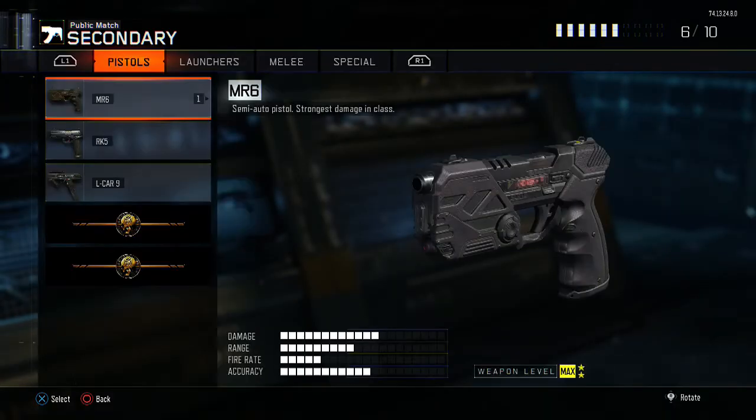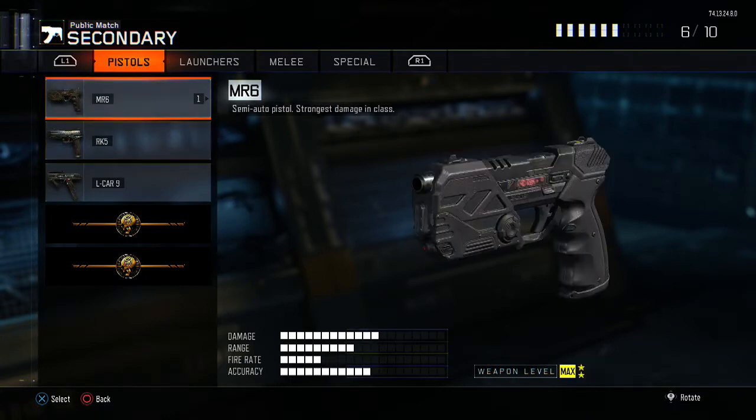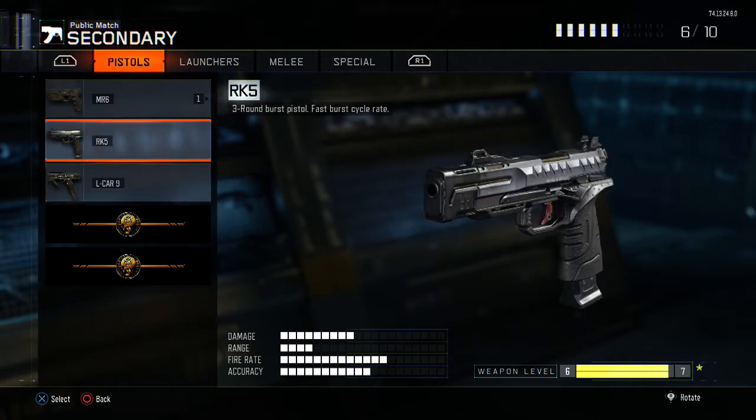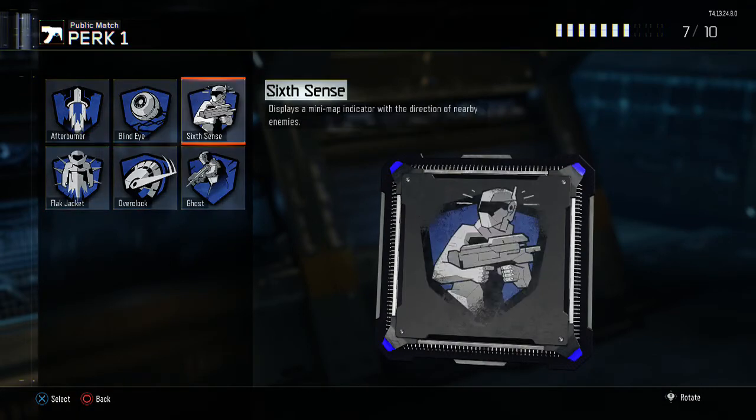For this class setup, we are going to have a secondary weapon, and I suggest using an RK5. You can use the MR6 if you have a steady trigger finger, or the Elharn 9, but I don't really recommend it because this gun gets so many hit markers and then you have to reload. The RK5 is usually a three-round burst — up close it can kill an enemy and you get 15 bullets in a mag. So yeah, RK5 is what I'm selecting.